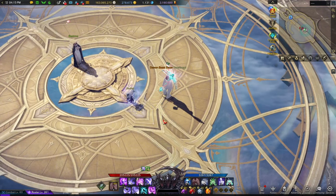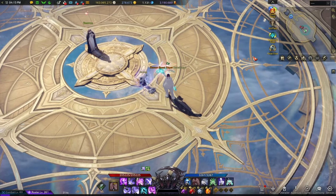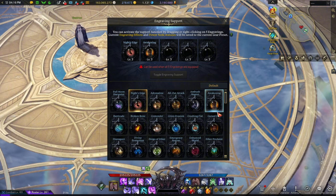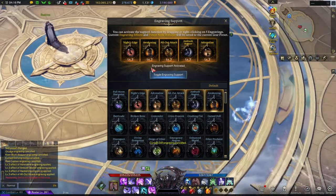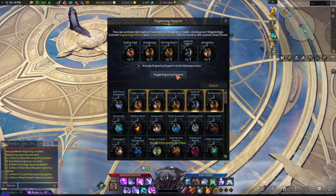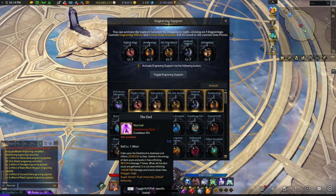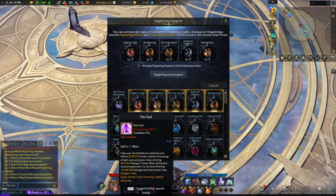Number two — similar to Arcanists who use Dominion Set, equip the Awakening Engraving before you use Awakening for Nightmare Set. On 4-1-3, you should be using six-piece Nightmare. But if you go to Engraving Support, you can put Night's Edge Awakening — make sure you have the engraving and then just fill it out. You're not going to use it, you're just going to toggle it. Use your Awakening. Before the raid in the Fountain, use your Awakening and then untoggle. This way, you save cooldown reduction on your Awakening, which will allow you to use your Awakening faster during the raid. It just makes life so much easier — low effort for the ability to use Awakening more often in a raid. I'll take it.